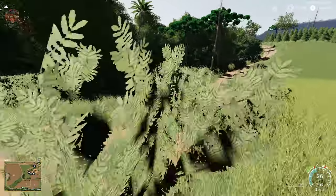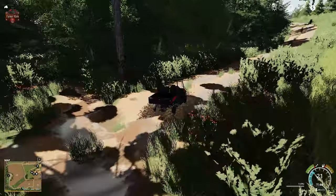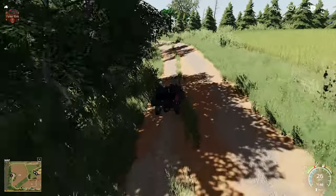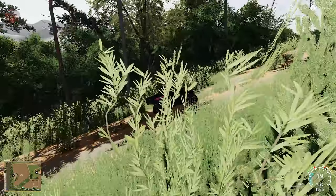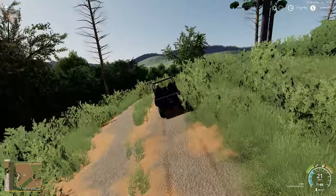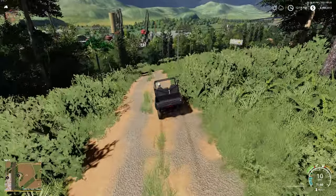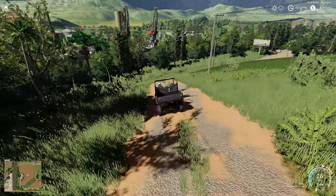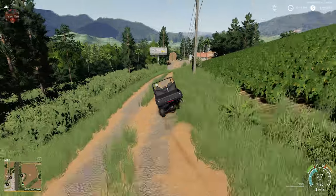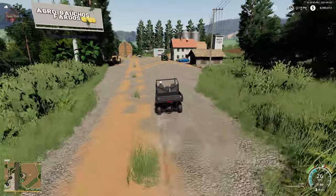Winding our way down to the southern edge of the map. Again the map edge has been done really well — we're far enough away and the foliage is dense enough that we really don't even see that 2D map texture. Coming through here with a load of bales — oh look, there's the port on the other side of the river! You don't want to tip the trailer coming through here. And here we are at the bale sell point — another broken John Deere tractor.